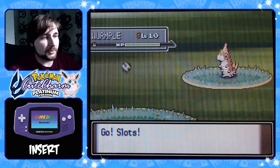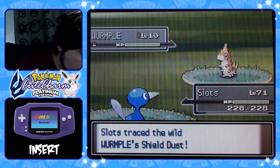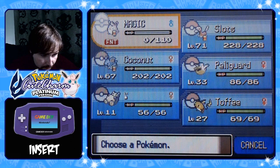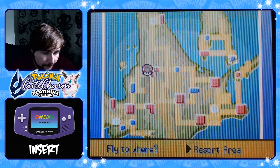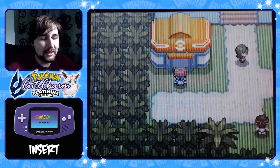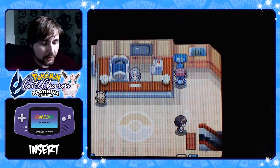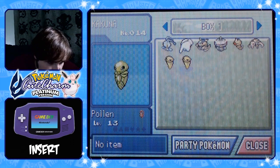I kind of did that on purpose, just in case it was like another shiny Beedrill or Kakuna. Let's get out of here. We're gonna fly somewhere and I can put it in the front of the party. That works — we can basically just immediately turn this into a Beedrill. Let's take a look at the two of them and figure out which one is gonna be the Beedrill.